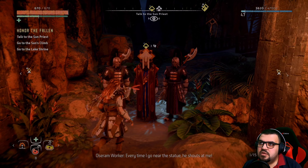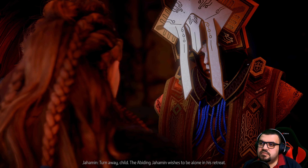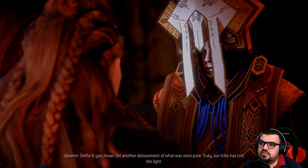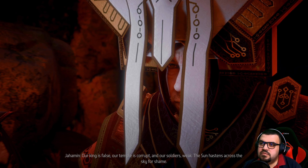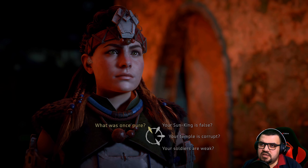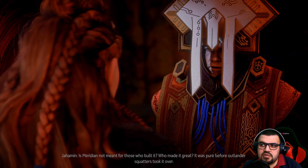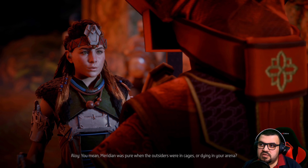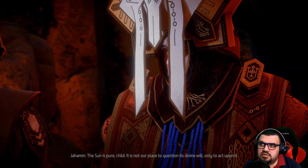The old priest shouts at anyone who goes near the statue. He calls it a retreat for Jahamin's abiding. The Oseram says others want to pray here. The priest rants about their tribe losing the light — their king is false, their temple corrupt, their soldiers weak. He thinks Meridian was pure before outlanders arrived. Aloy challenges him: 'You mean Meridian was pure when outsiders were in cages or dying in your arena?'